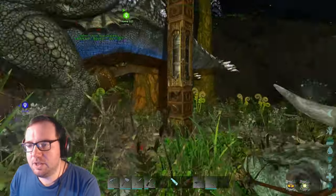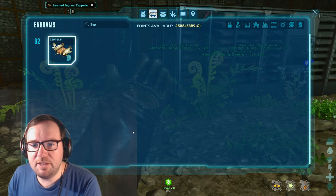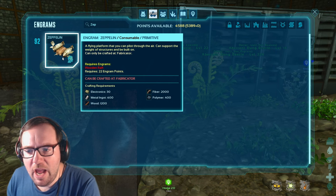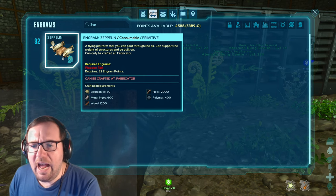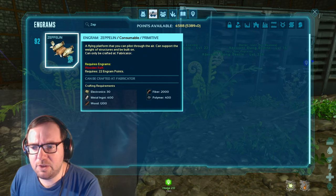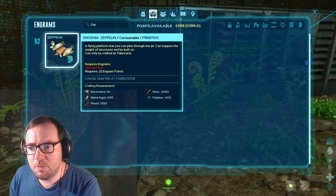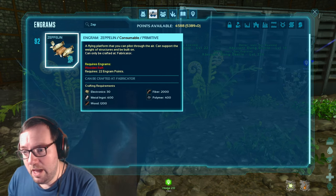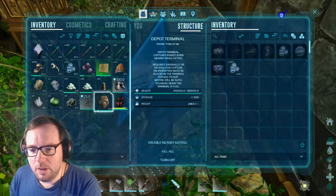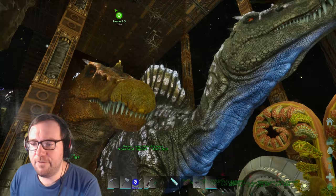While these guys breed up, let's check out the Bob's Tall Tales items. We can get a zeppelin — how expensive is that? 30 electronics, 600 metal, 1200 wood, 2000 fiber, and 4000 polymer, crafted at a fabricator. That's actually not too bad at all. The metal might be a little expensive but we've got the Ankylo. Wood won't be an issue once we get a Roll Rat. Electronics aren't too much of an issue — we do need silica pearls for those. Let's incubate this egg.